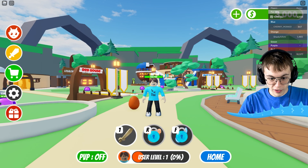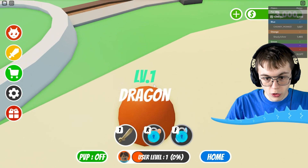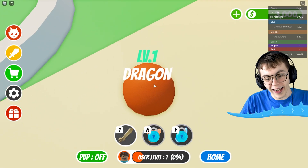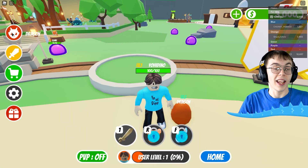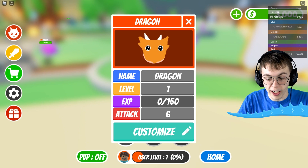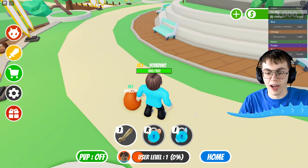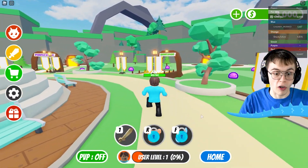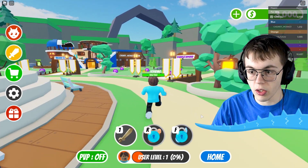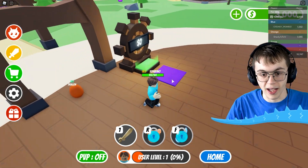I am standing here with my very own dragon egg. I've got my own orange dragon egg at level one and apparently it's just called dragon. How strange. One thing I can do is I can select my dragon and I can even customize them. Evolution is needed — the dragon's still young. So dragon's name is still going to be just dragon. What I need to do first to get our situation set up is I need to go ahead and pick a plotted land. There we go. We claimed ourselves a plot of land.